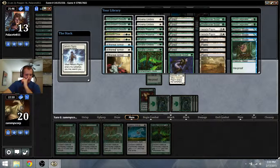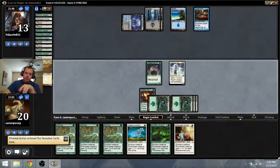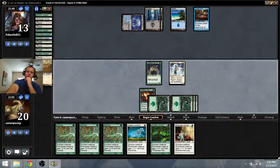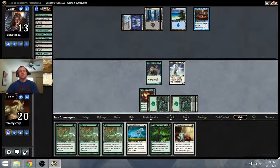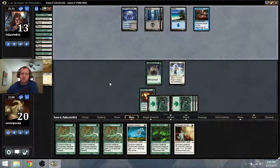I think here I grab an Ethereal Armor. I have a Hyena Umbra. I kind of think I want the White source. But I think what I'm going to do is run Hyena Umbra - I can put Hyena Umbra on the Pilgrim and Rancor up my Glade Cover Scout, or even just a Snake Umbra onto it so I get a hit for a decent amount of damage.